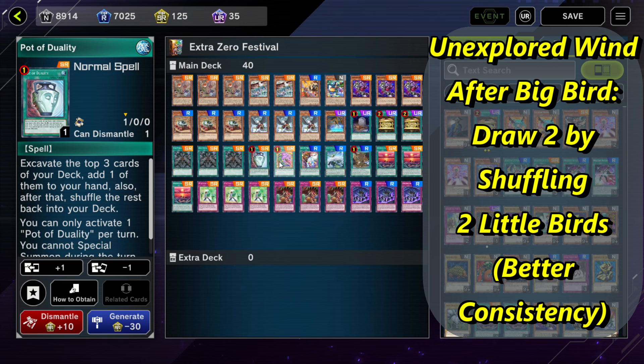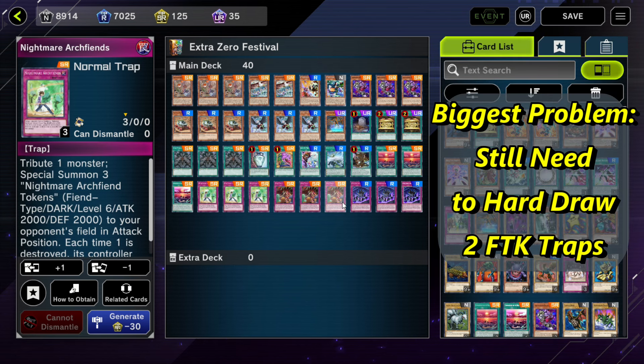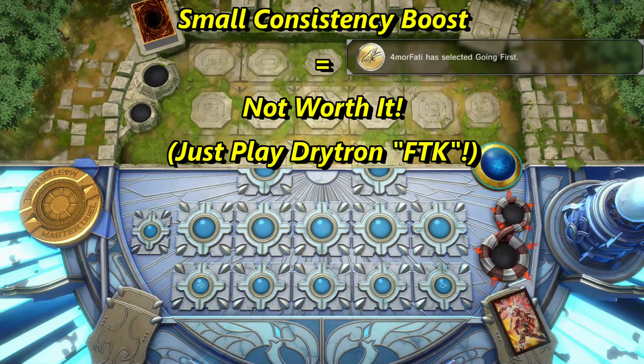We can now use Unexplored Winds draw too, after summoning our earthbound. Unfortunately, we still have trouble searching the 2 trap cards, which means it's only slightly more consistent.